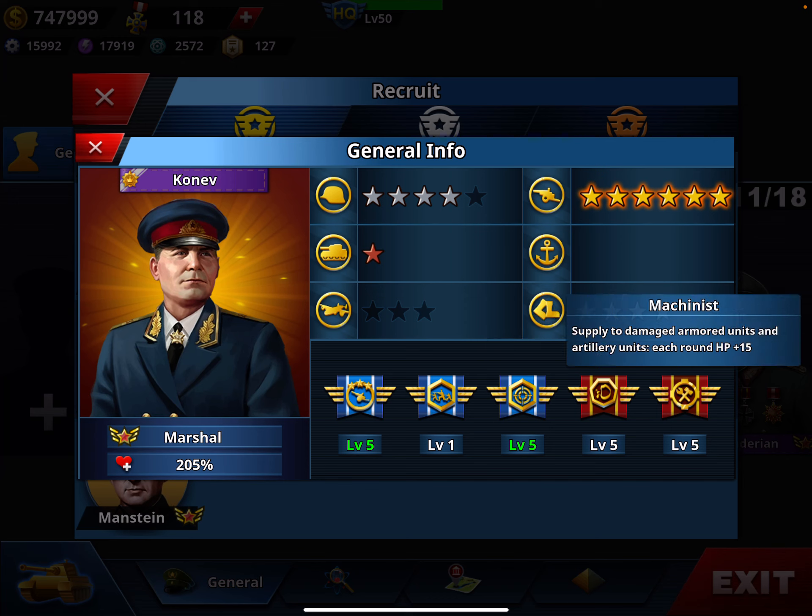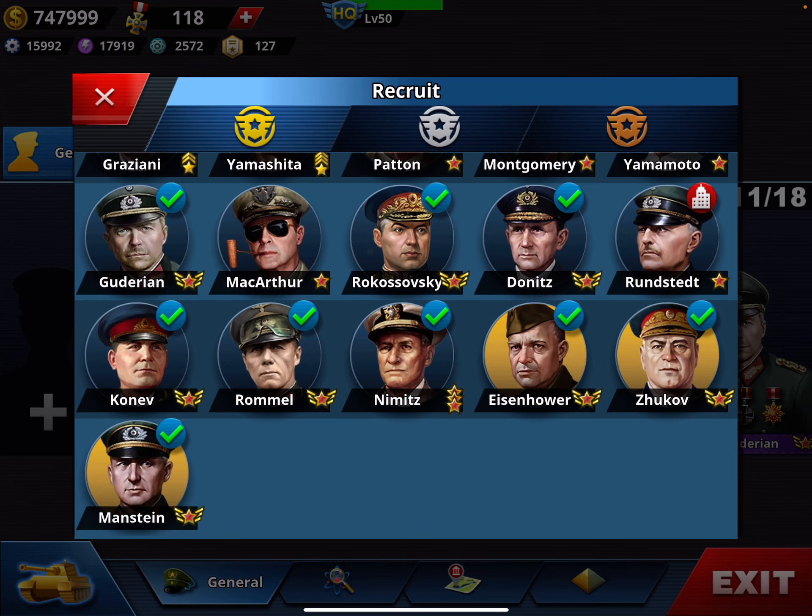I put on him Rumor, Critical, and Machinist, because artillery generals have very low health — artillery units normally have half the health of tanks, so these skills are very useful and also super cheap. If you do the Conner challenge, you get a 40% discount and you're getting him for around 1,400 medals. Totally worth it.